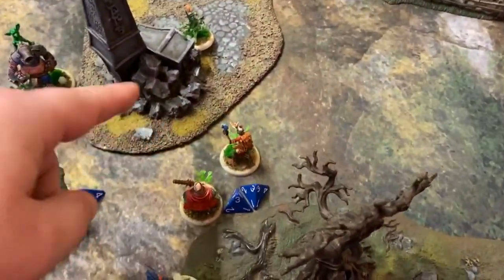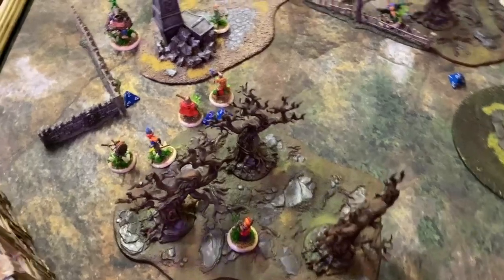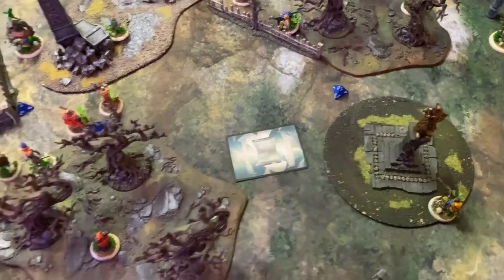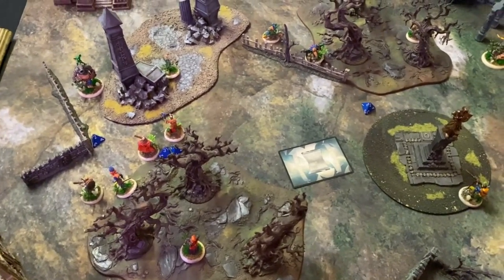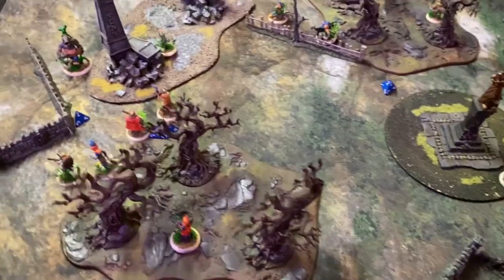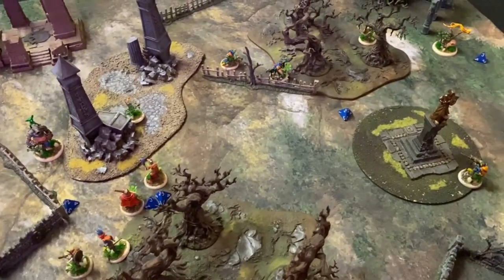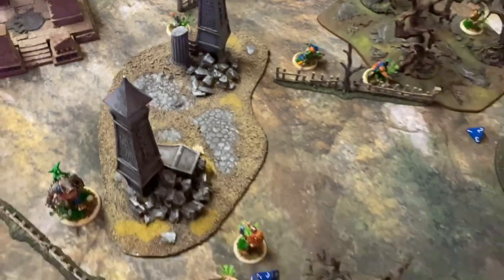Quack moves up and we throw our Blinding Powder at the Vicious Midget. Quack needs anything blue — I declare two blue. Stephen says no — I'm telling the truth. So Vicious Midget is now down to one melee, one arcane, and effectively he's not going to charge into combat any time soon. Smartly, Vicious Midget now wants none of that fight.